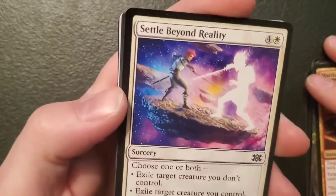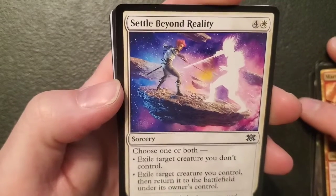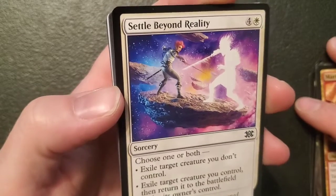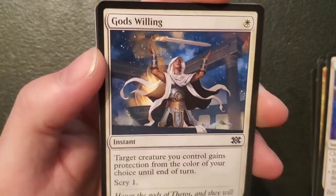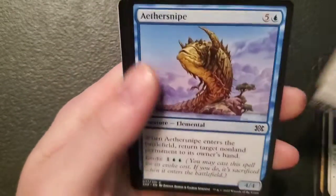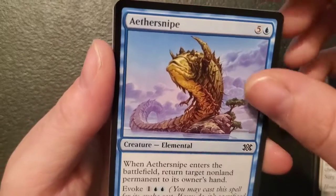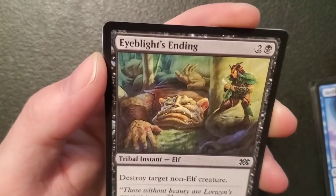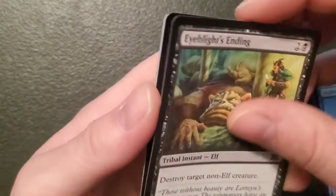Settle Beyond Reality — a sorcery for four and a plains: choose one or both — exile target creature you don't control; or exile target creature you control then return it to the battlefield under its owner's control. Kind of pricey but it allows you to exile a creature and protect your own guy. God's Willing — an instant for one plains: target creature you control gains protection from the color of your choice until end of turn, scry one. Only costs one plains — pretty cool. Aether Snipe — a four-four elemental for five and an island: when it enters the battlefield return target non-land permanent to its owner's hand, and you can evoke it for one and two islands. Eyeblight's Ending — a tribal instant, elf, for two and a swamp: destroy target non-elf creature. I like you because my favorite type of creature is elf, so you'll destroy something except for anything of mine.